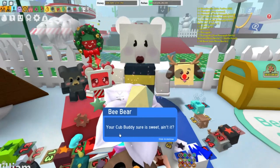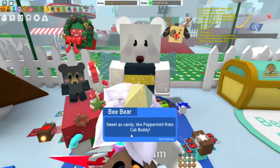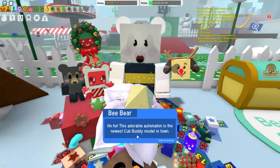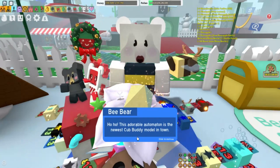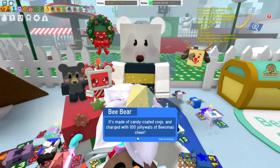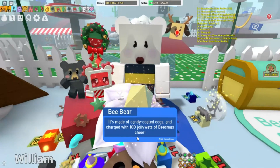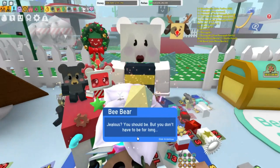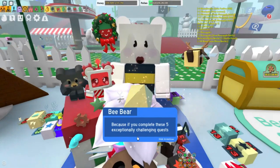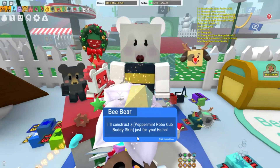Here's Bee Bear's dialogue. He says: 'Your Cub Buddy sure is sweet, ain't it? But it could be sweeter — sweet as candy, like Peppermint Robo Cub Buddy here. This adorable automation is the newest Cub Buddy model in town. It's made of candy-coated cogs and charged with a hundred jolly watts of Beesmas cheer. Jealous? You should be, but you don't have to be for long. Because if you complete these five exceptionally challenging quests, I'll construct a Peppermint Robo Cub Buddy skin just for you.'